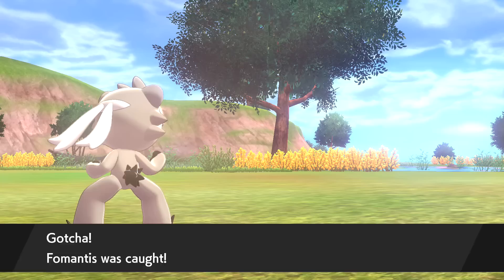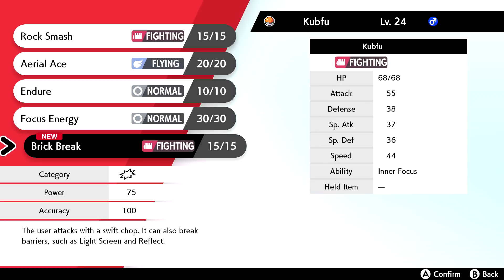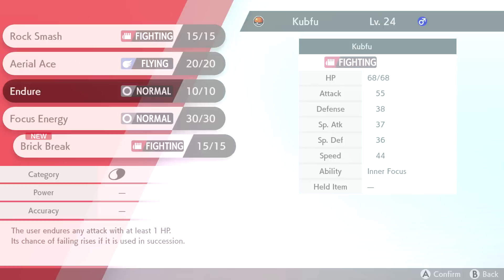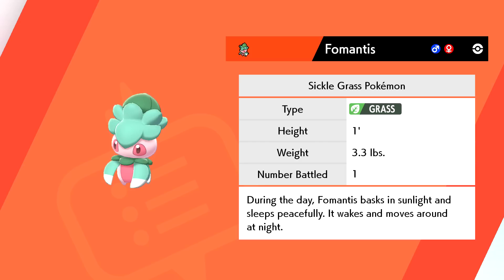That's some extra experience for everybody, especially Cubfu. Brick Break is a Fighting-type move - the user attacks with a swift chop and can also break barriers like Light Screen and Reflect. That sounds great! I'll put that over Endure. Cubfu forgot Endure and is now level 24. Fomantis is a Sickle Grass Pokémon, Grass-type. During the day it basks in sunlight; it moves around at night.